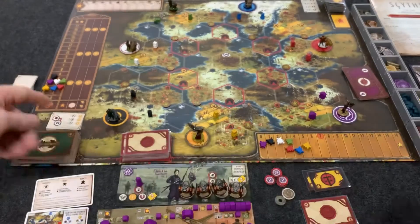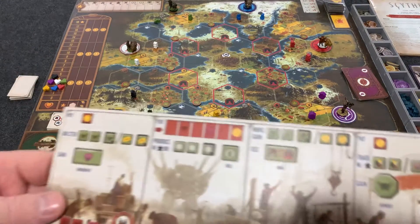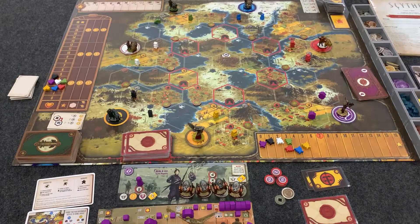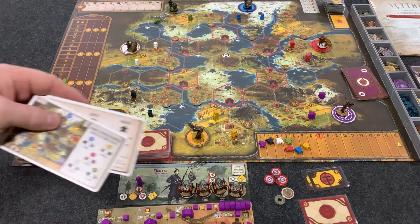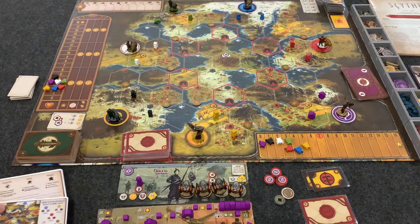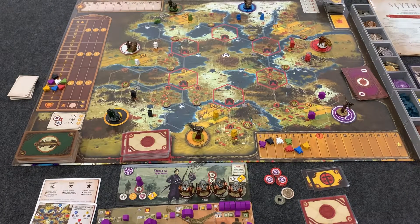You will get two popularity, shown on this track over here, and you'll gain four money. Once you have all that and your components set up, each player will get a couple of reference cards. You can put those to the side, and you're ready to start the game.